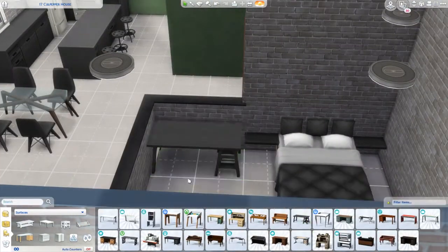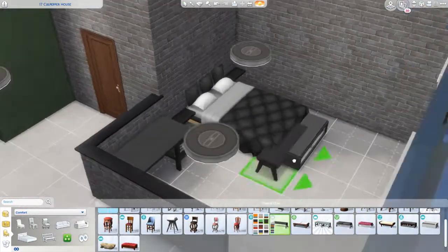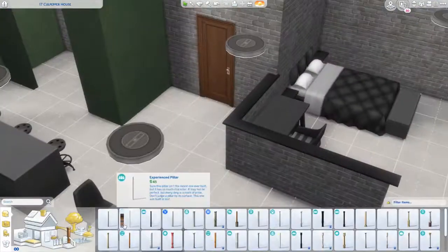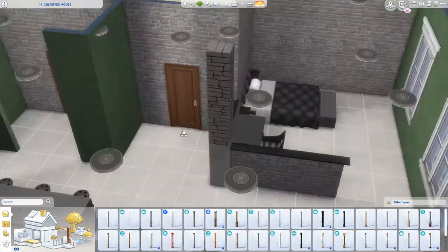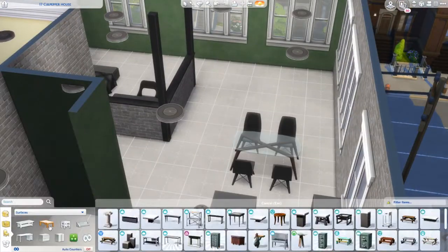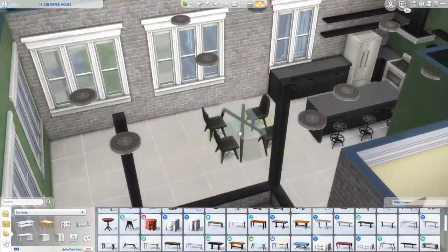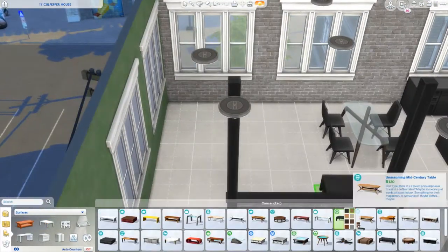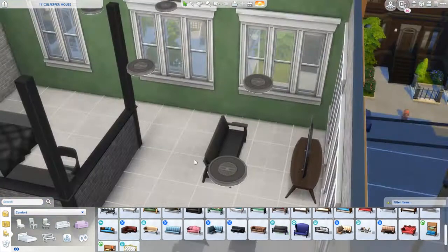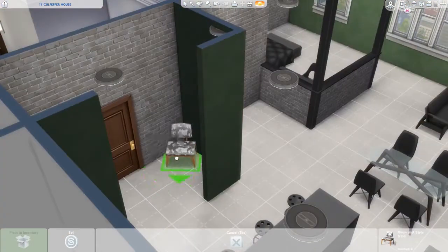Usually with apartment builds I tend to do them a little bit faster, but since this was my first time going back into the Sims for a while, it did take a little longer. I also did try to go into the debug menu and it didn't quite work out well — you'll see that a little later. Originally I tried to block off the bedroom, but because the apartment was already so small I decided to make it more like a studio, which I really like.